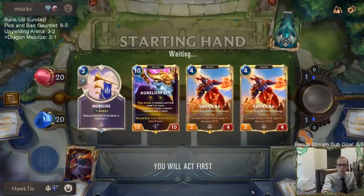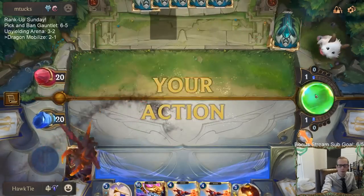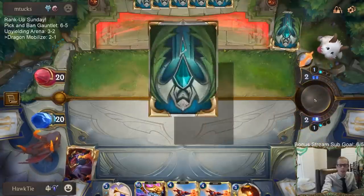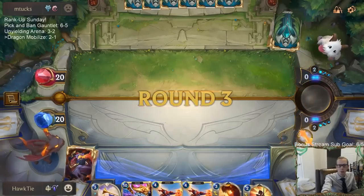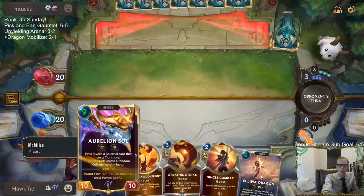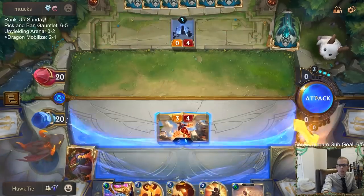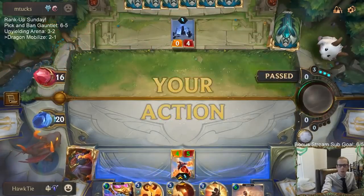Alright looking for some ramp. We got Mobilize - a little bit of ramp. Waiting till turn three before we cast that card. Maybe affecting more units if we draw more units - and there's a unit we drew, that's a good one. So that one will get me into Aurelian Soul. We'll have turn six Eclipse Dragon, turn seven Aurelian Soul - that's what I'm currently looking at.